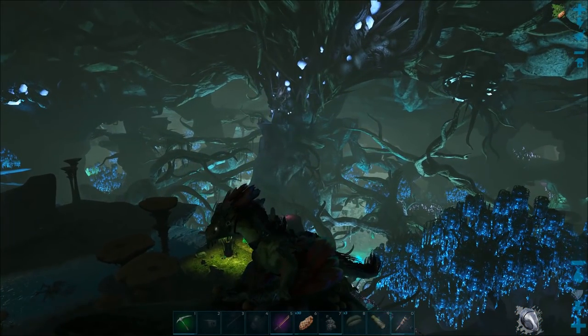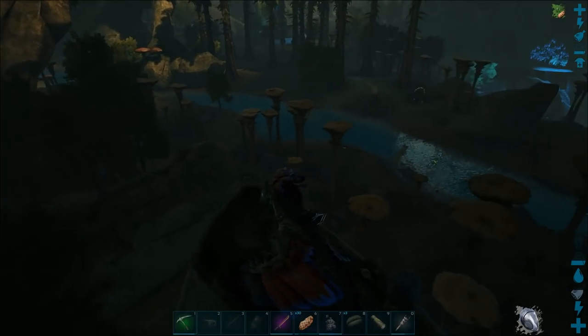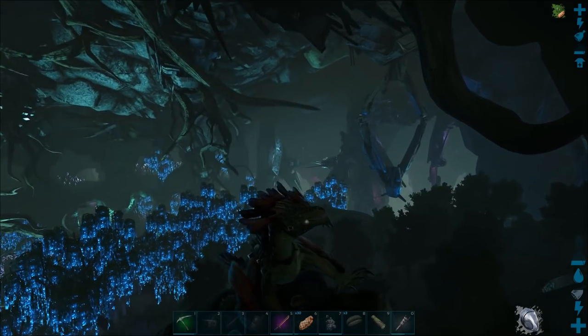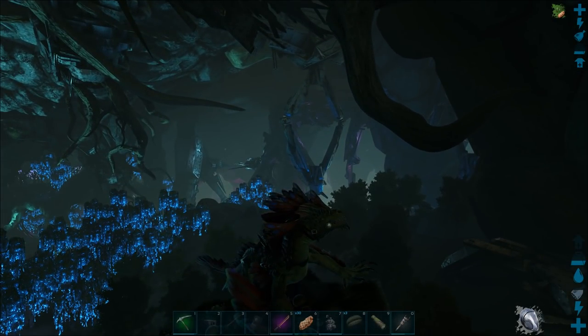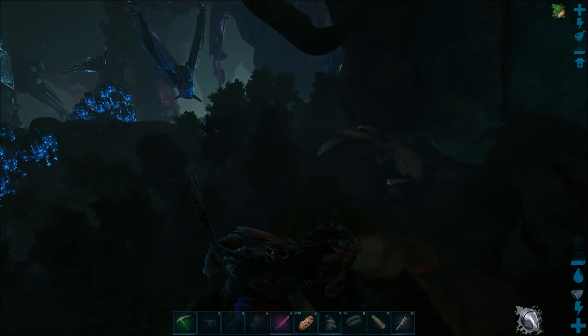Hi guys, Steve here. In this video I'm going to show you how to tame a basilisk. I tried it yesterday but the basilisk vanished. First of all you need a rock drake so you can go down into the rock drake egg area, because you'll need to get the eggs and you need a biohazard suit so you don't die of radiation.